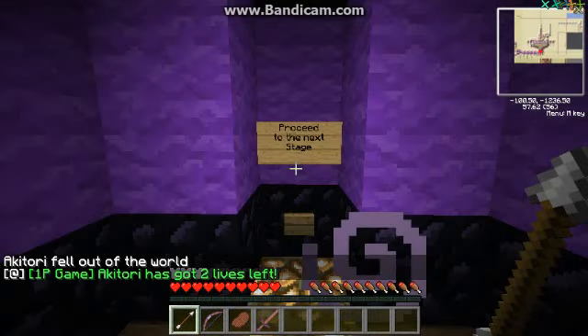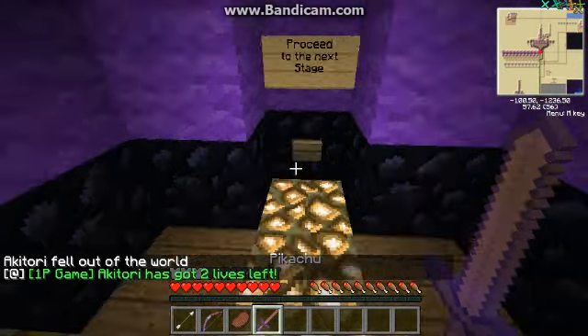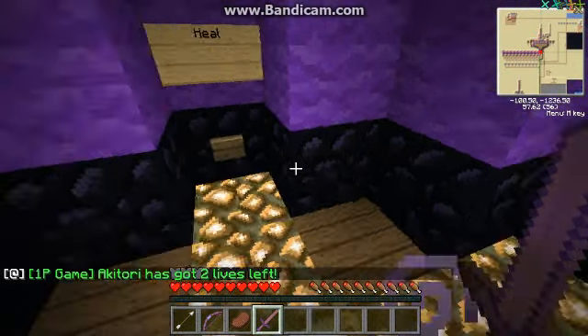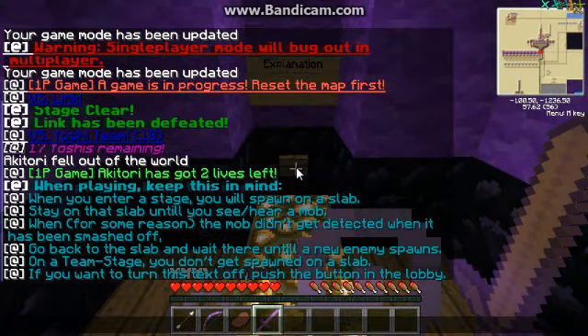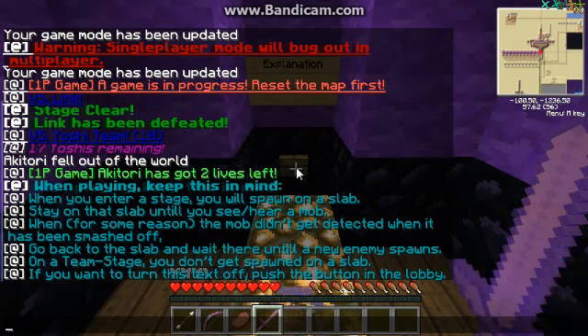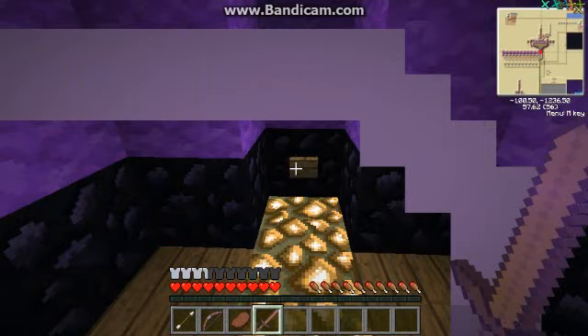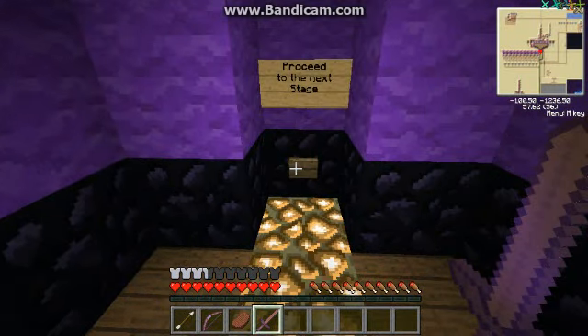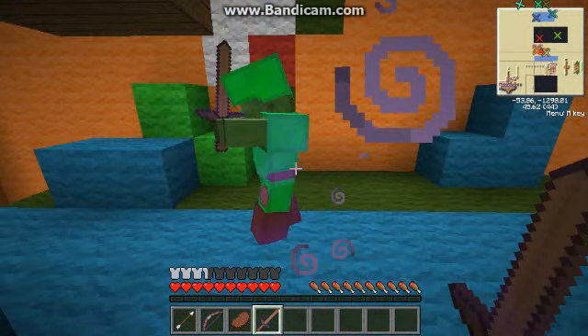And as you can see, when you die, you have this live counter thing. You can stop playing, or if you click this button, it just gives you an explanation of what you do. Now let's resume. When we die and we hit the proceed to the next stage, it just puts you in the last stage where we were in.